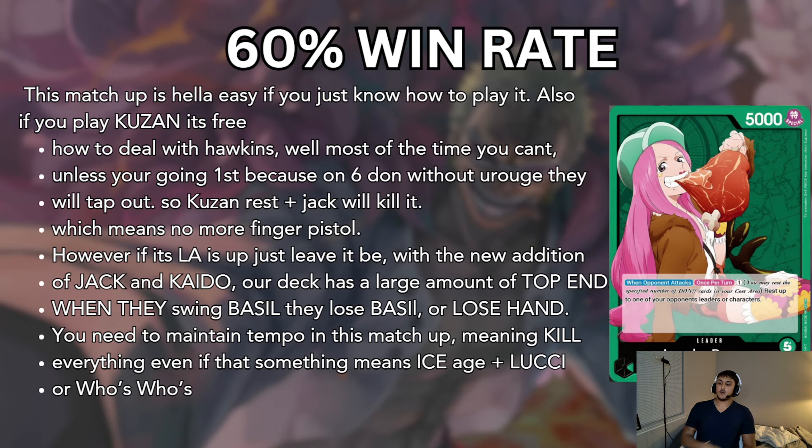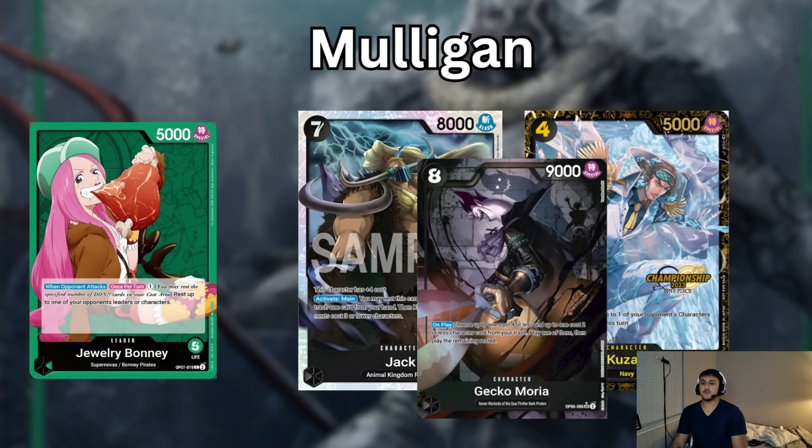I recommend going to watch the Liverpool Top 16 match with Sammy Wang for a good example of how to play against Bonnie. The Mulligan is pretty similar: Kuzon, Jack, and Moria — you'll see it's pretty similar in every matchup. Kuzon should be played on 4 or 5 Dawn.